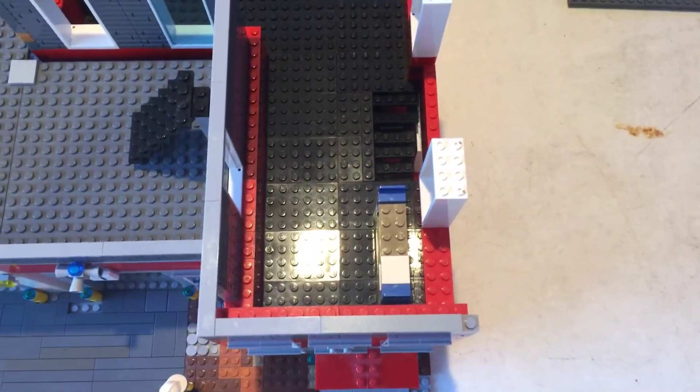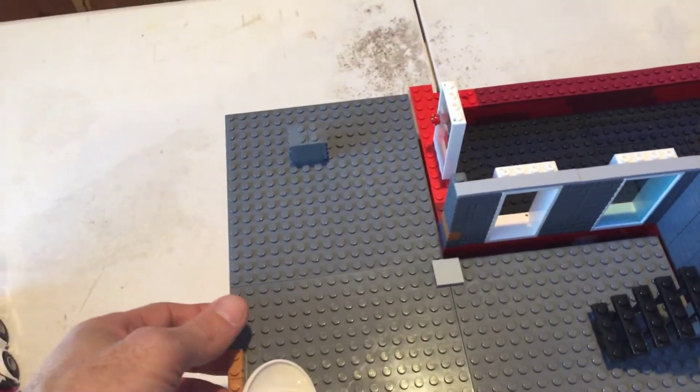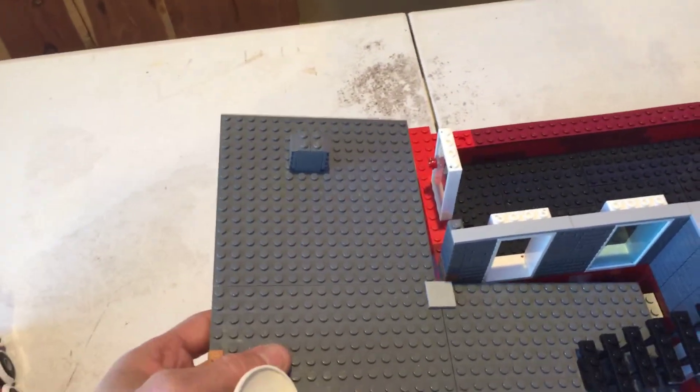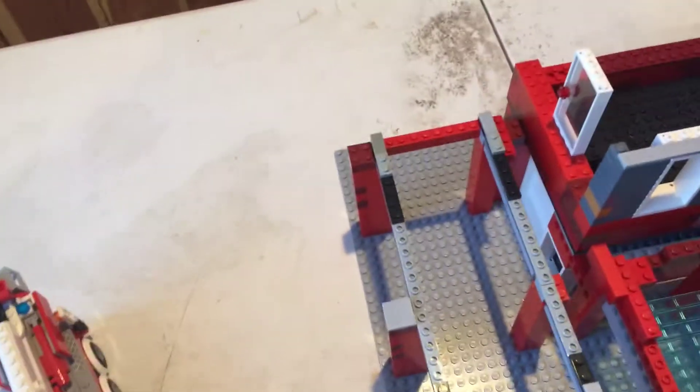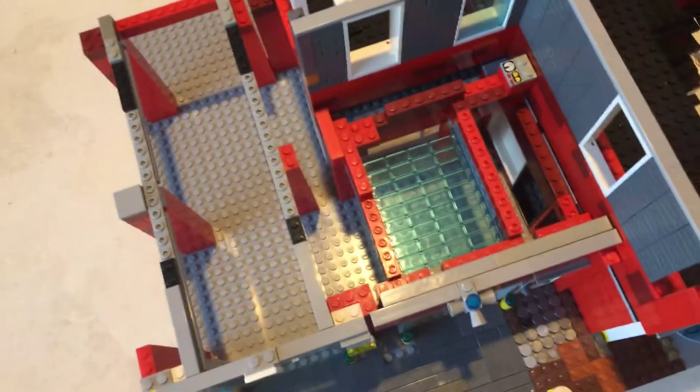And you have the staircase coming in from the bottom. The roof on the garage itself comes off so you can see down into the garage area.